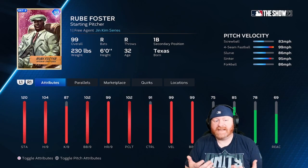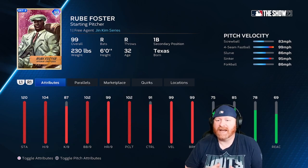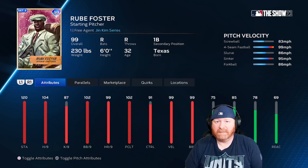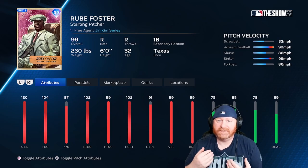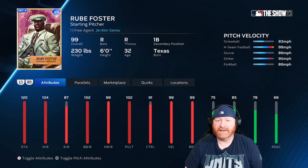Don't forget to subscribe and turn those notifications on so you know when we've got new content. Now let's go check out Rube Foster. His attributes are not bad — 120 stamina, 104 hits per nine, and 87 strikeouts per nine. He's not going to be overpowering; he's the type of guy who, even with a 99 mph fastball, will do it with junk — a screwball, a slurve, a sinker, and a forkball. A lot of stuff that moves and plays off speed and deception, especially combining the fastball and the screwball.